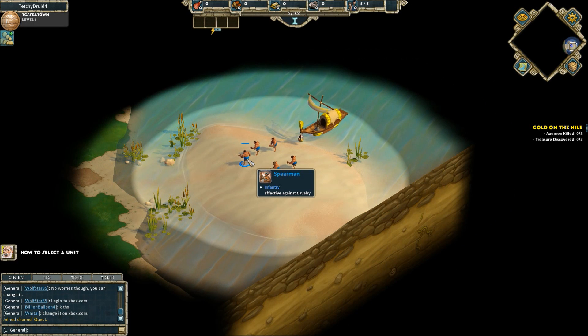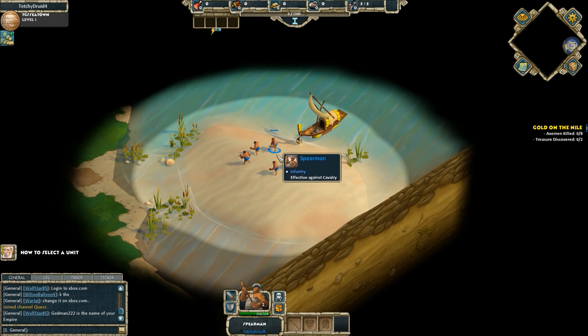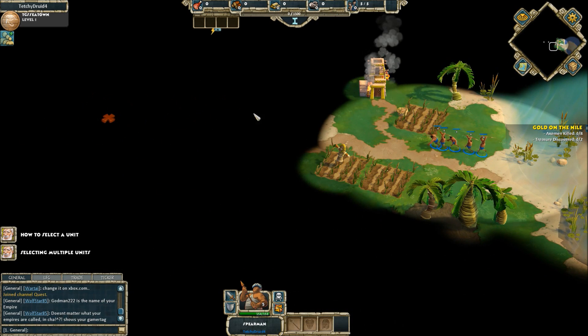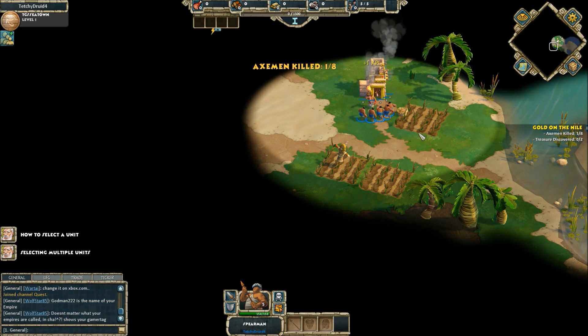Basically you've got the same thing as AoE or any real-time strategy. Left click to select, left drag to select a group. You can do Control plus one, or two, three, whatever, to group those units under a certain hotkey. To move, we right click. And to attack, we right click as well — just like any real-time strategy.